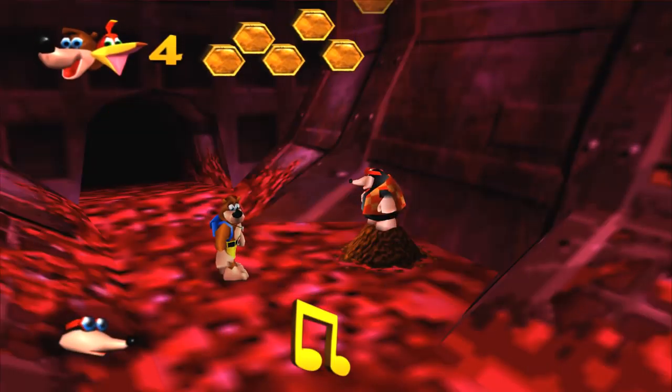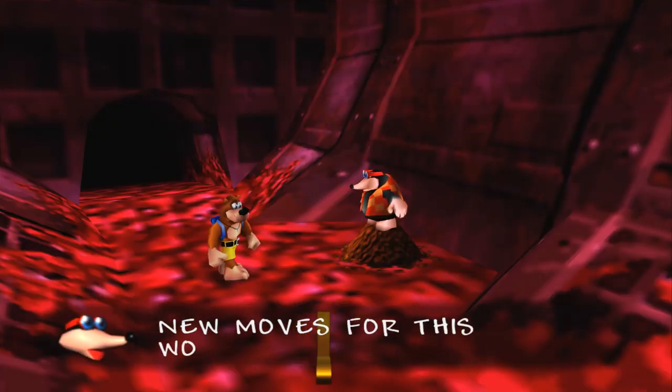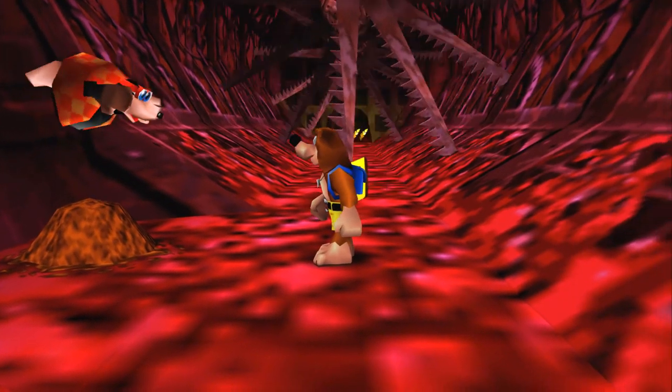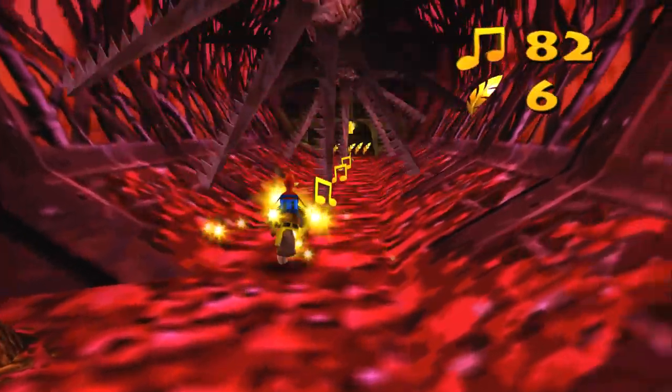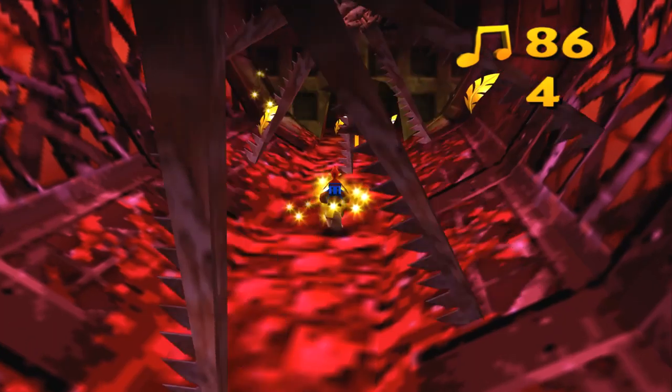But to do the Talon Trot, hit Z and then left on the C left button. So you're gonna see me try to do a Talon Trot a few times but accidentally go into invincibility mode, because I still have that mindset. It happens to all of us.